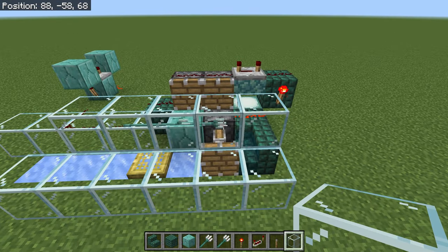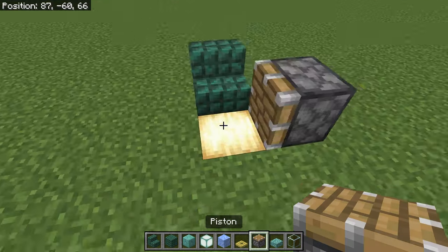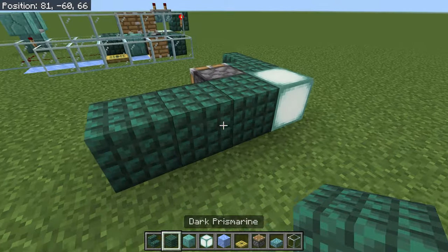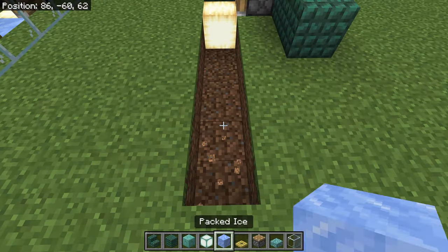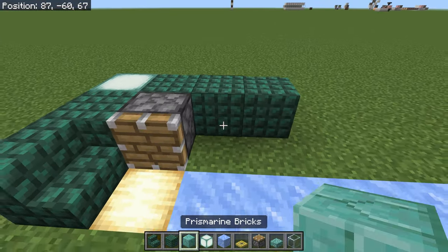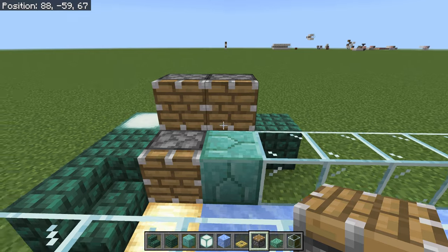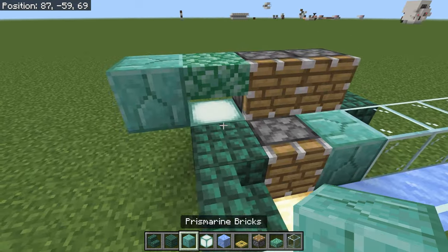For the next one, we're going to mirror this. You can start with the stairs and then we're going to have the piston go this way - it's the exact replica opposite. We have this one, then the lantern, three solid blocks. Let's clear this out for the ice. I usually do my ice paths before I do anything else. We have a solid block there, glass along here, glass along there, pistons in those spots. Can you tell I've built it a few times? I've done this from memory.